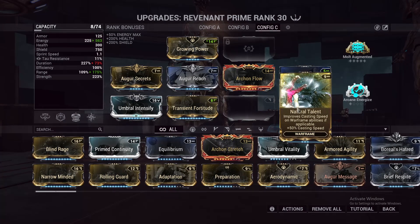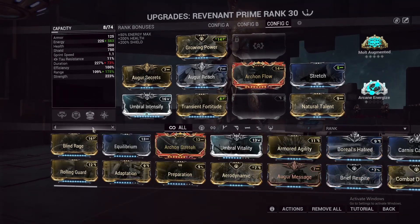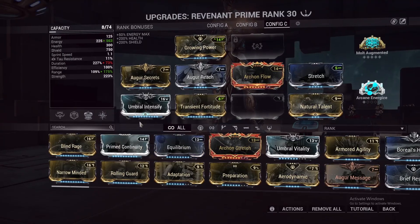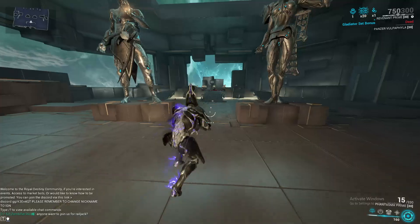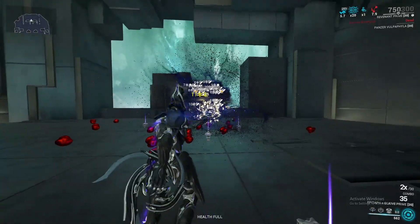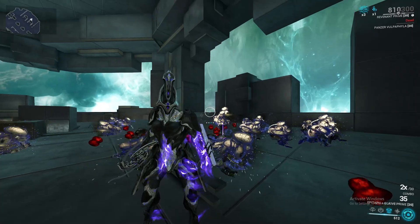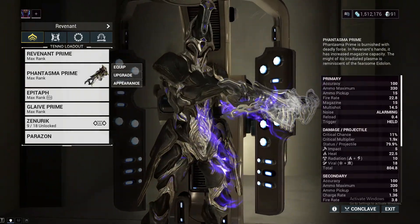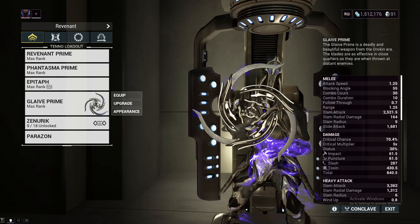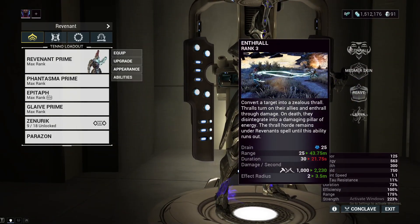This last slot is a Vazarin polarity so I couldn't fit many useful mods — it's your flex slot. I still recommend Natural Talent; you can run Augur Message for more duration, Streamline for efficiency, or additional strength. I don't recommend Blind Rage — if you do use it, drop Augur Secrets and add Fleeting Expertise. But this build is relatively the same, just making it a lot easier to group enemies. When you take Larva, use your Epitaph to prime all the enemies, then Reave right through them — at max Molt Augmented stacks it works the same as the Roar build. I use Phantasma for spreading status and Glaive Prime as a good Acolyte killer, since Reave and Enthrall don't work very well on Acolytes.